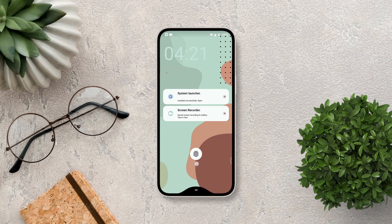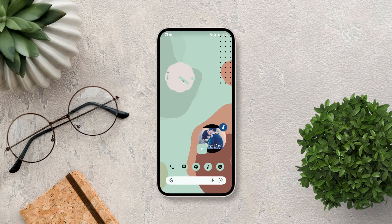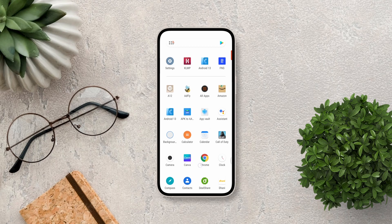That's how you can use full-screen gestures with a third-party launcher in MIUI 13. I hope you found this video helpful — if you did, make sure to like the video and subscribe to the channel. See you in the next video.